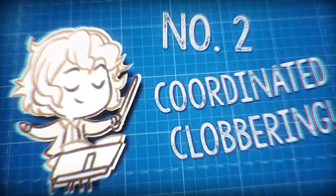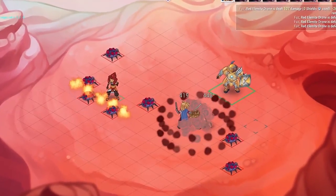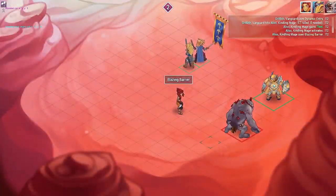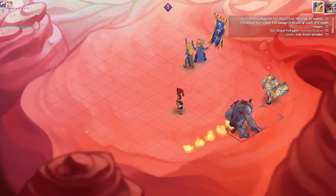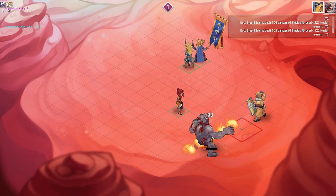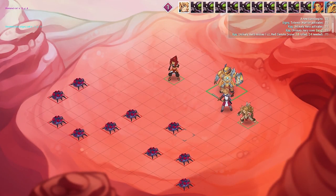Number two: Coordinated Clobbering. Unique skill sets are all fine and dandy — they're even better when combined together. While a humble firewall may not attract attention, a liberal application of knockbacks will turn it into a pitfall of pain. Discover what works with what. Or what doesn't. Oh, for the love of...